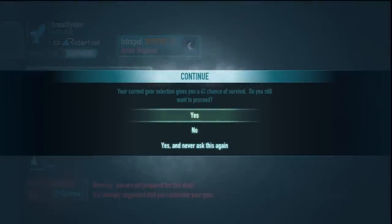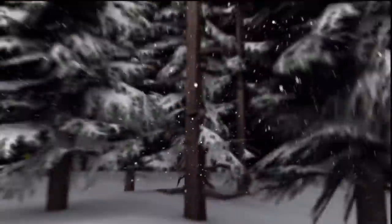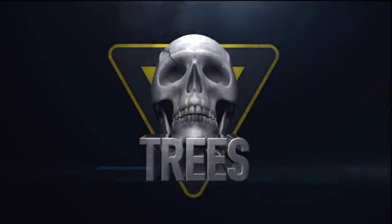EA's gonna question your choice. You raise your pennant and say no, EA. You're gonna do it anyways. Boom! Little fancy intro, some skulls, some teeth. Oh yeah! Here we go for the trees!